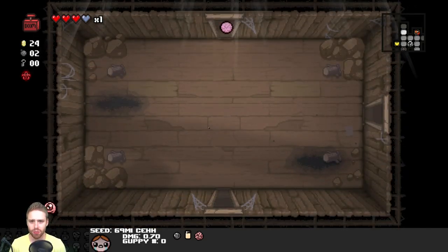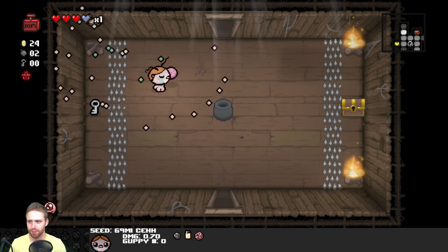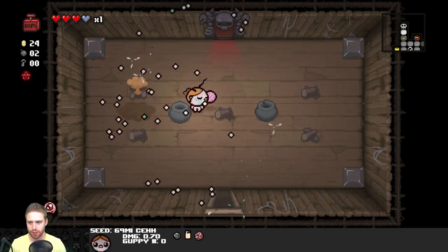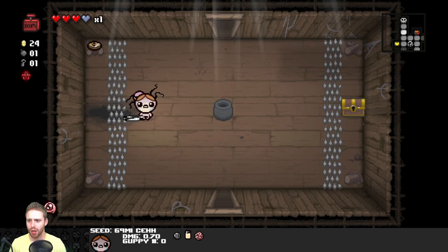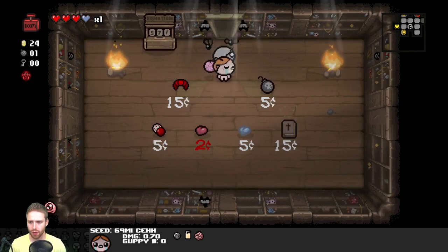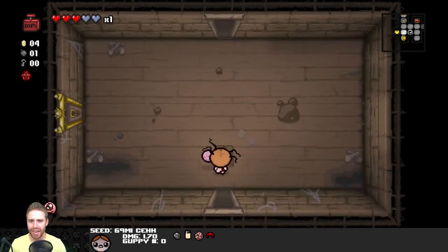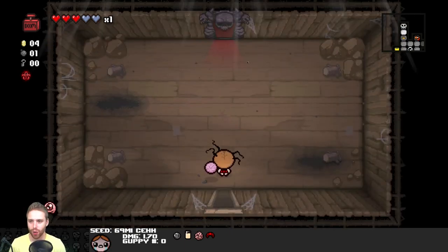Using a bomb to get that is probably worth it. Maybe even a bomb to get that, but I need a key to get to that and open that golden chest. I'll buy the soul heart to protect my interest in the deal with the devil. Hopefully we find a key somewhere. I don't know where we're going to get it.